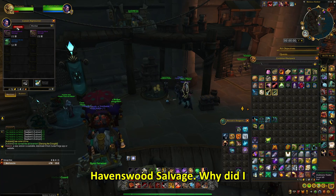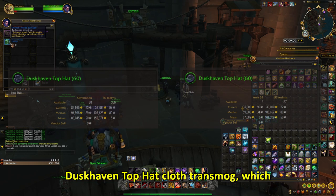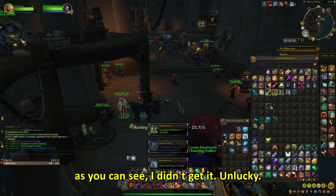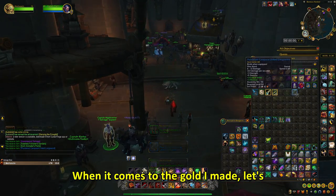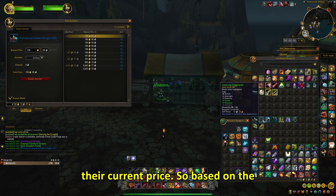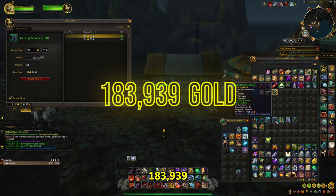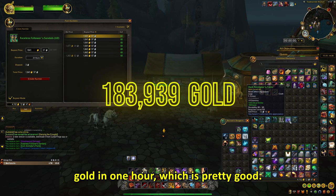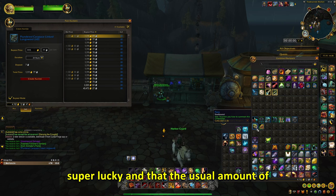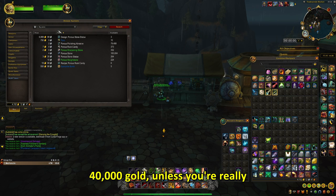Since I had a few doubloons from before, I could afford to buy a Havenswood Salvage. Why did I buy this one? Because you can get the Duskhaven Top Hat cloth transmog, which goes for a lot on the Auction House — but as you can see, I didn't get it. Unlucky. When it comes to the gold I made, let's say that each transmog will sell for their current price. Based on the prices on that day, I made 183,939 gold in 1 hour, which is pretty good. However, I should mention that I got super lucky, and the usual amount you'd get would probably be around 40,000 gold, unless you're really unlucky.